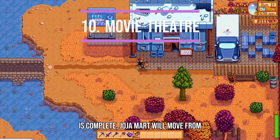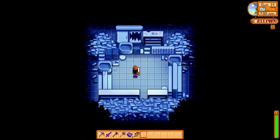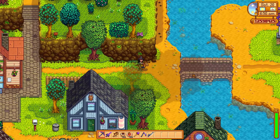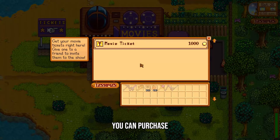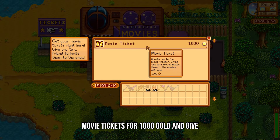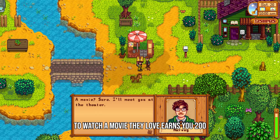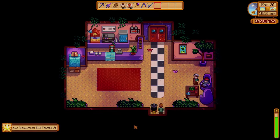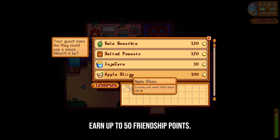After the community centre is complete, Joja Mart will move from their building, leaving it abandoned. When you enter the abandoned building, you'll see a little plaque for the missing bundle. Once the missing bundle is complete, Junimals will renovate the abandoned building into a movie theatre. You can purchase movie tickets for 1,000 gold and give tickets to villagers to see movies together with them. Asking a villager to watch a movie they love earns you 200 friendship points, while a liked movie earns 100 friendship points. You can also choose to buy a snack at the concessions counter for your guest and earn up to 50 friendship points.